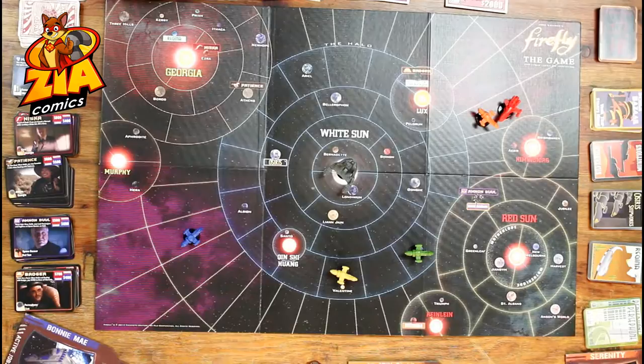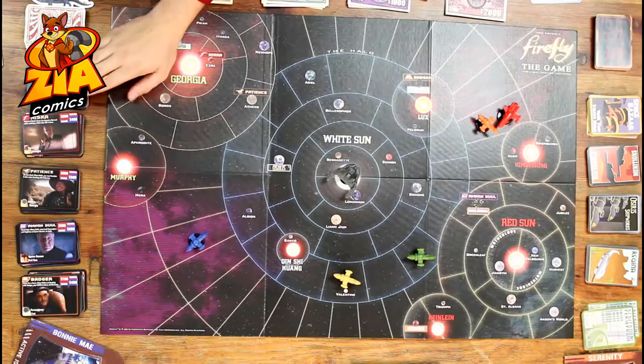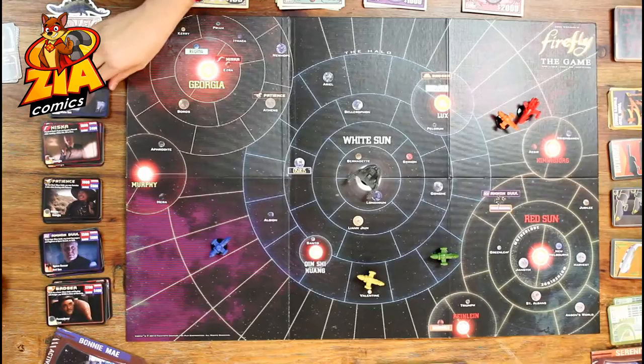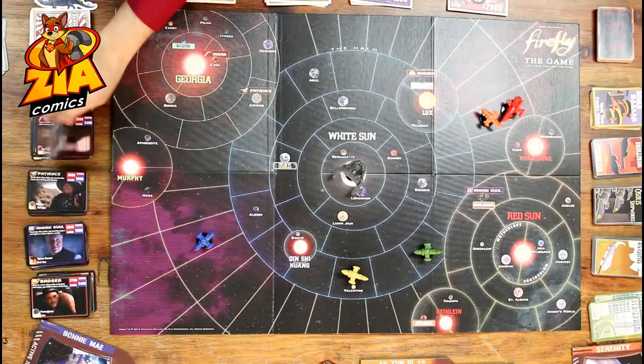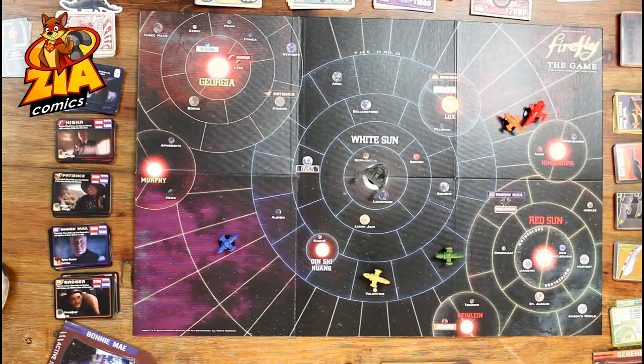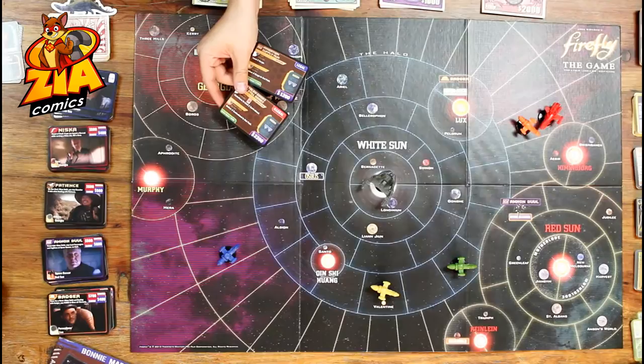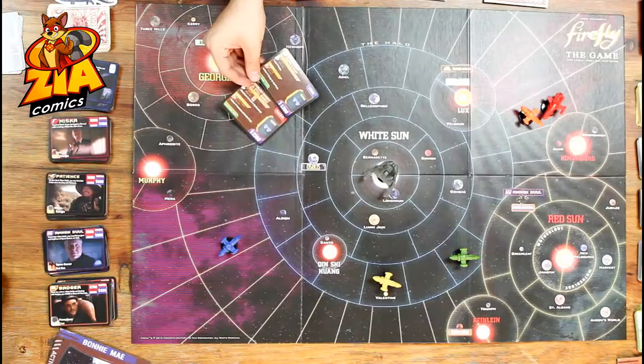Let's talk about working a job. You have five main characters in the base game: Harken, Niska, Patience, Anamdul, and Badger. Based on their characters, they will issue you jobs with different moral alignments. Harken always has legal jobs, where Niska always has illegal ones. Legal and illegal jobs both pay money, but generally the illegal jobs are more profitable. For example, this legal job pays $1,200, where this illegal job pays $2,200. However, the illegal job may disgruntle some of your workers and it might be harder to complete.